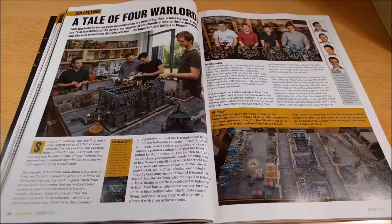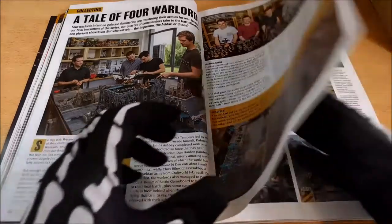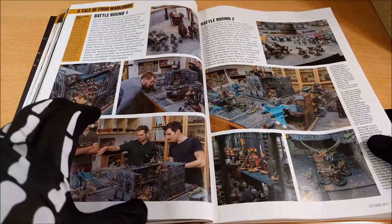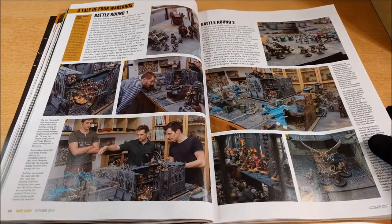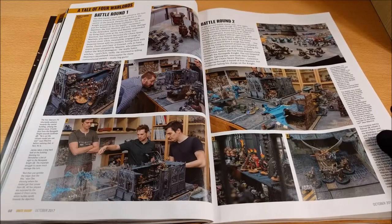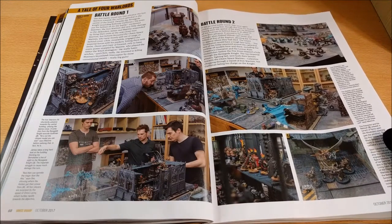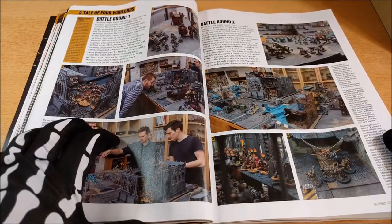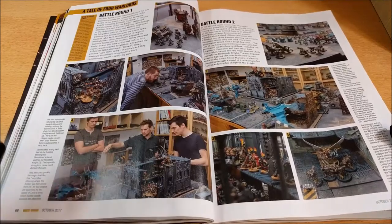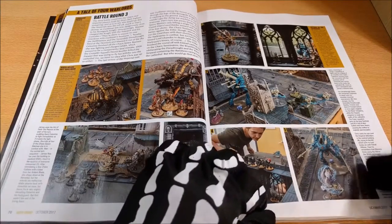Then we have the part about Tale of the Four Warlords. Here you can see the plans of the armies battling against each other. I think this may be the last one for Warhammer 40k in this series. I don't know if they will start again with Age of Sigmar, do something more with 40k, or maybe — and I think it's probable — play Necromunda with warbands, or even Shadespire. They also have the possibility of playing the Hobbit to relaunch that game a bit.